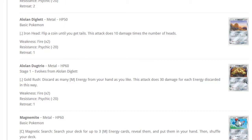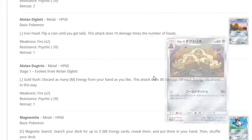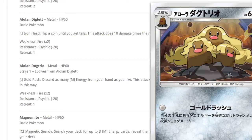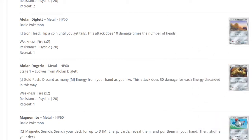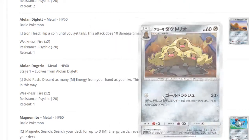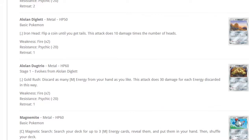Alolan Diglett: little man, 50 HP is really bad but free attack — flip a coin, 10 damage for each heads. Alolan Dugtrio: only 60 HP so barely an HP gain. Its attack discards as many metal energy from your hand as you like and does 30 damage for each energy discarded. You could play Fisherman plus Mount Coronet — that's four from Fisherman plus two from Mount Coronet, so six discards equals 180 damage, or 210 with Choice Band. But getting six metal in discard isn't easy.